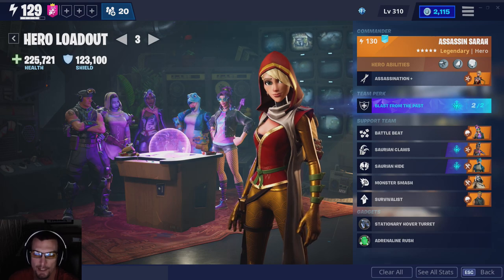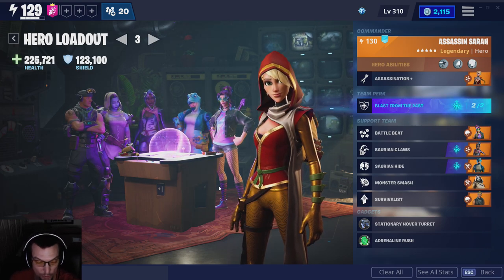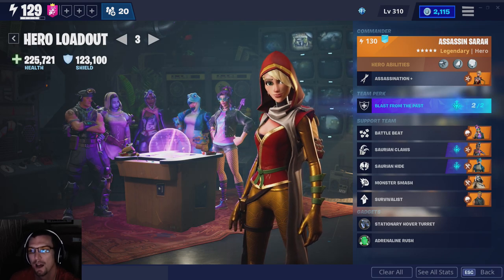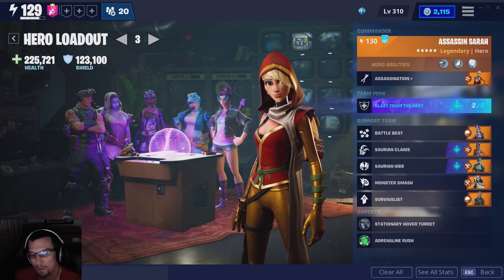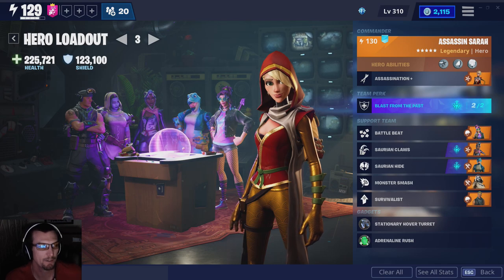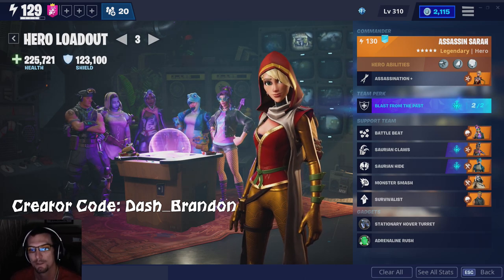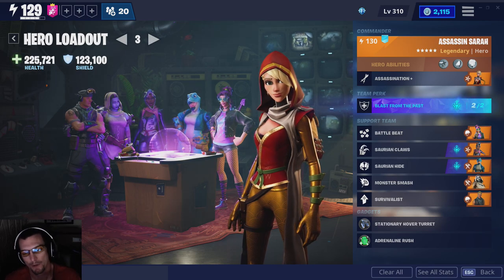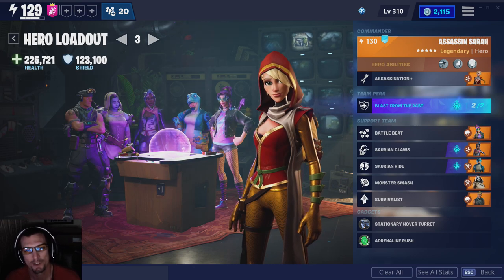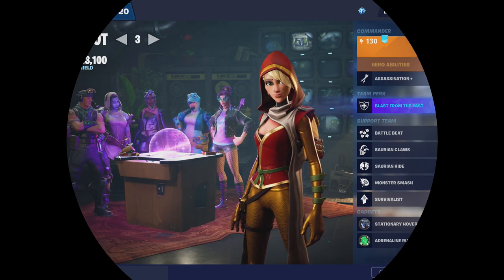I recommend this build anywhere you can be a ninja effectively — dungeons, encampments, and survivor missions are great. In defense missions it's a little harder to be an effective melee unit. If you don't want to build traps, you can funnel enemies and just melee them. Anyways, I'm Dash Brandon — if you'd like to help support the channel that'll pop up on screen. Also, if you put in my code on Epic, Epic gives me a small percentage of what you give them — I'm trying to be more clear about my affiliate status. See you guys next time!